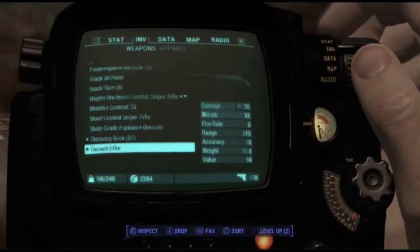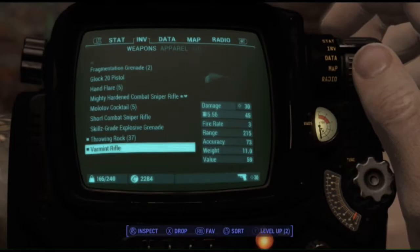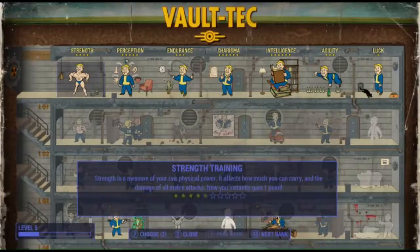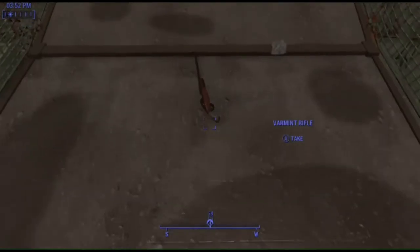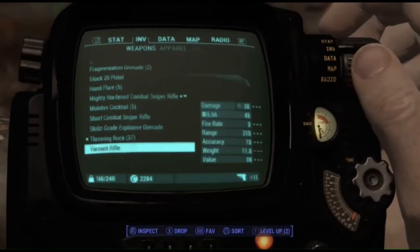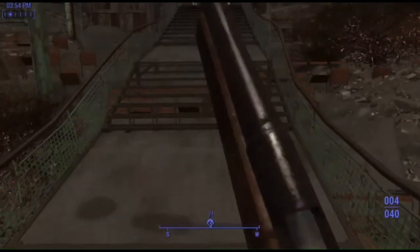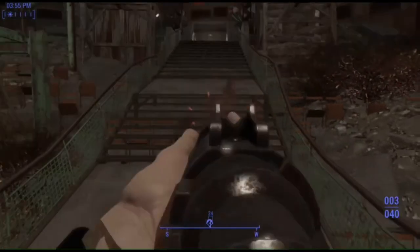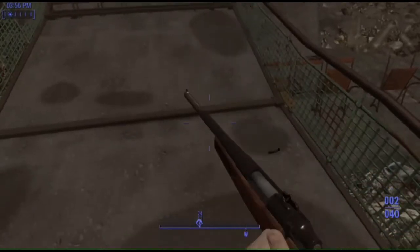Alright, next up is a requested mod. Someone wanted a varmint rifle from Fallout New Vegas — the 5.56 varmint hunting rifle. And that's what we're using right here. Just to show you what it looks like on the outside. Let's get a few shots off of this. That's me loading the shell in every time.